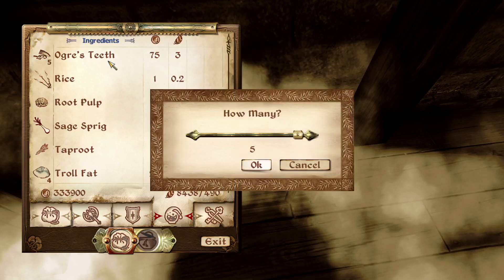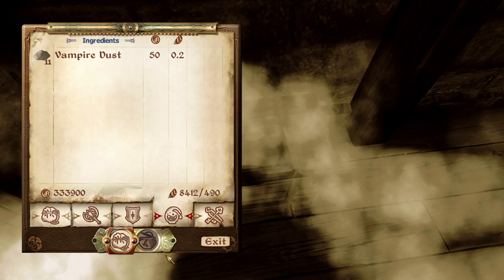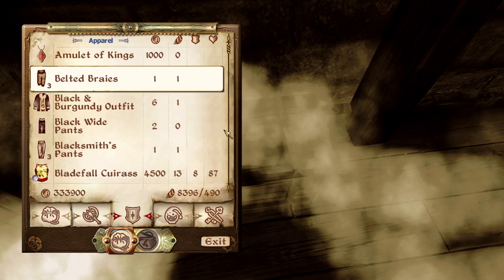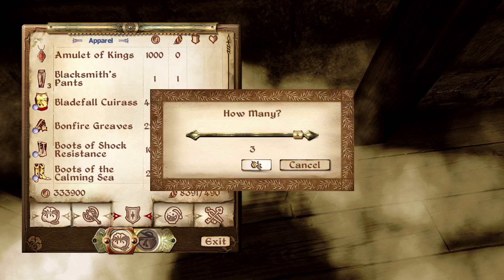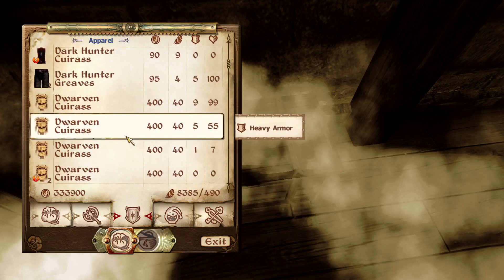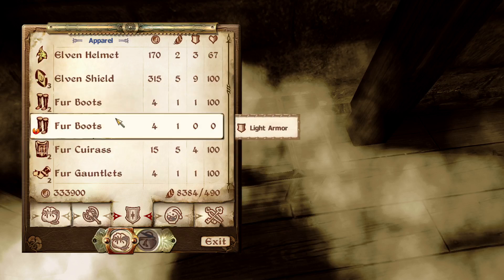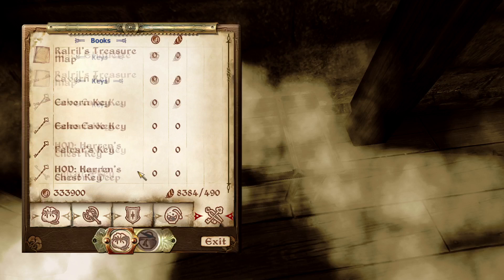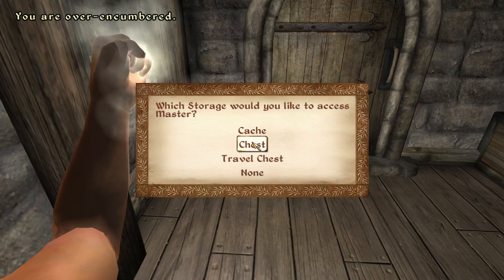I think we've done all the Daedra Prince quests we can do. Did I get my repair hammers back? I'm just throwing in all the clothes for now because I know most of the armors I want to make. Did I not grab the repair hammers? Did I just think I grabbed them?